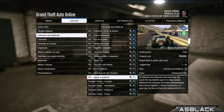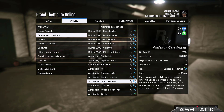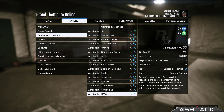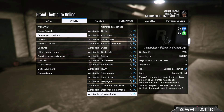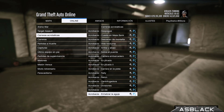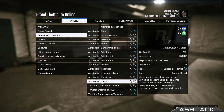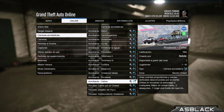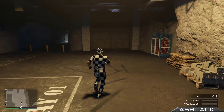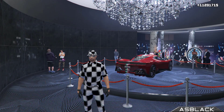Ha salido también en el foro un nuevo truco para, solo sin ayuda, poder tener el menú del modo director en el online. Ya sabéis lo que eso puede significar: pruebas para posible todo gratis solo sin ayuda, pruebas para traer coches del modo campaña al modo online. Lo han posteado en los foros, yo le echaré un vistazo ahora, creo que es un poquito largo, pero se hace solo sin ayuda. Abre muchas posibilidades.